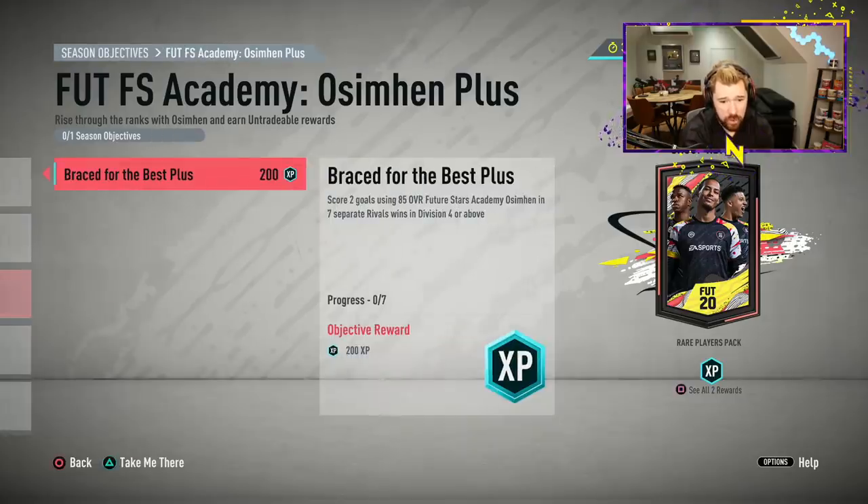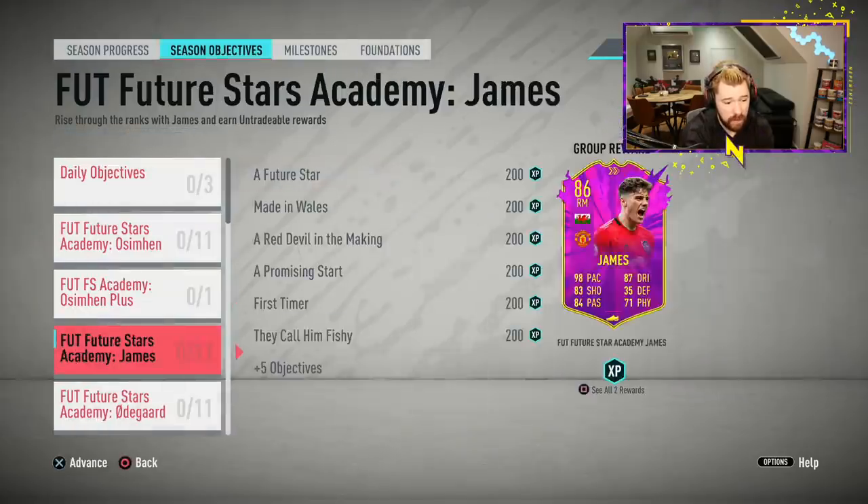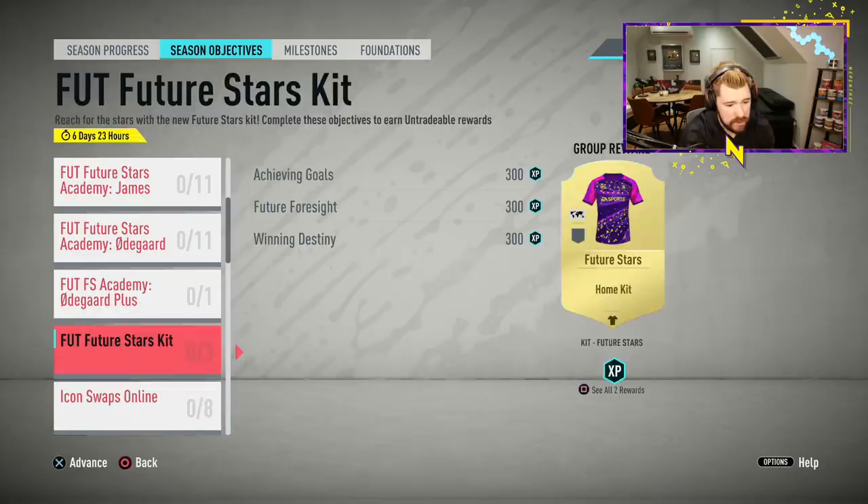For me that would indicate that EA rate this card — they're making it far more difficult to attain than Erdogan's. And then the Academy Pluses: score two goals in seven rivals wins in division four or above. After that there's a Future Stars kit.